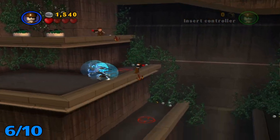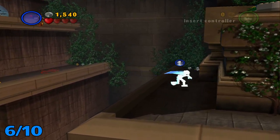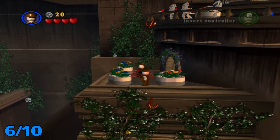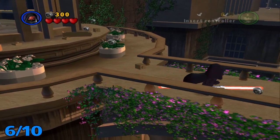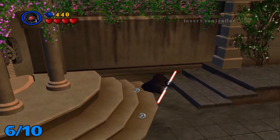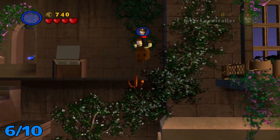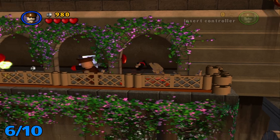For minikit number six, I want to head back over here. I keep saying zipline but I keep meaning grapple — I'll probably keep saying that. Grapple up here. Continue on over here; I believe you have to open this up by shooting that. You're gonna be in this area, then head up these stairs. Once you get up here, grapple up, skip the one through there for now, and grapple across here to grab the one on this balcony right here.